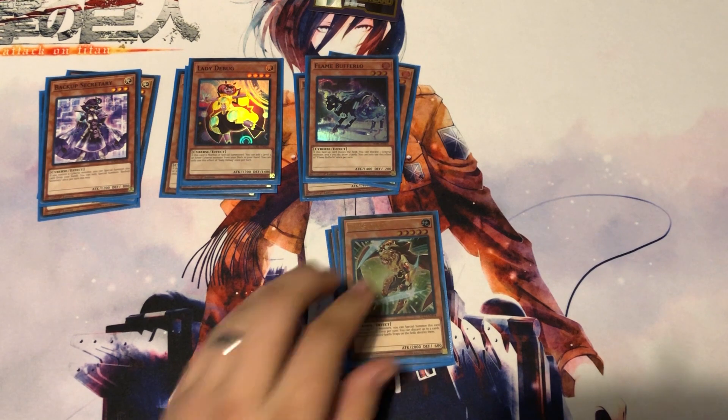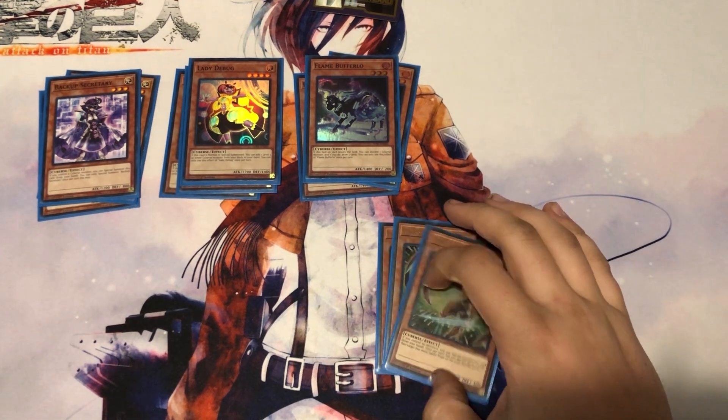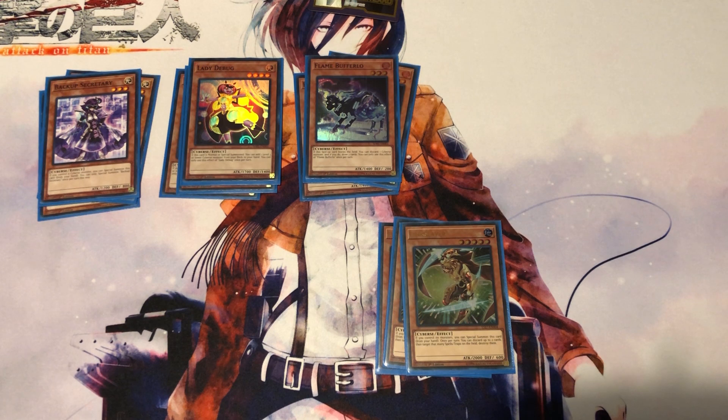Three copies of Link Slayer: if you control no monsters you can special summon it from your hand, and you can discard two cards to target and destroy that many spells or traps on the field. It's Level 5 with 2000 attack — decent body, spell/trap removal, and a free special summon if you have nothing. It won't waste a normal summon. If I were actually optimizing this deck I would not run three because it can brick you if you draw more than one.